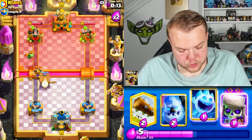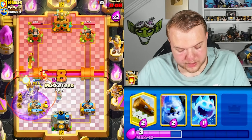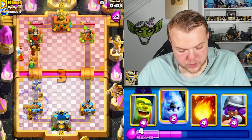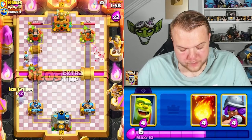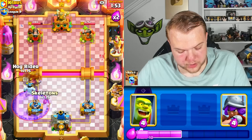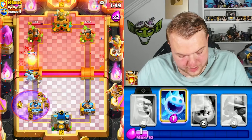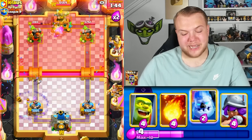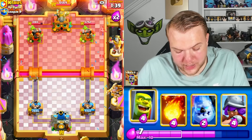Hog rider unfortunately doesn't connect, musketeer doesn't get anything done either, but we get a decent amount of chip damage. He still hasn't used a single graveyard. Goblin cage to pull the knight right away — nice. Hog rider, but he uses tornado — that was a nice tornado by him. Ice spirit and log. The graveyard almost always gets some damage — most of the time a lot of damage. Fireball, skeletons, hog rider, log on defense.